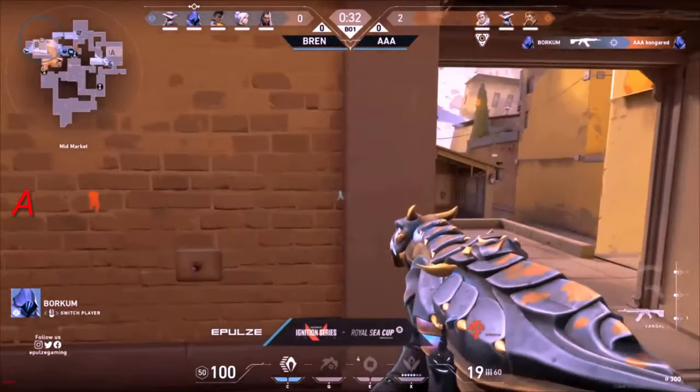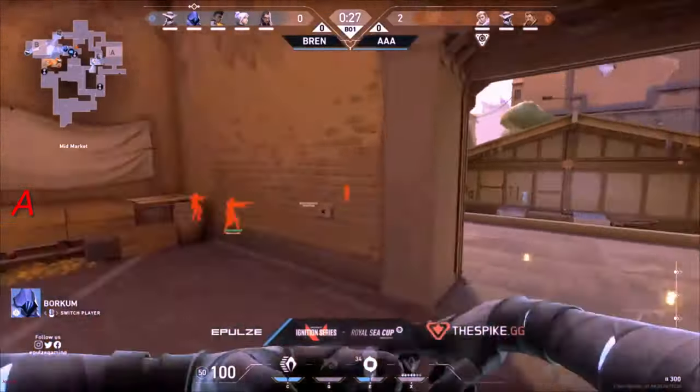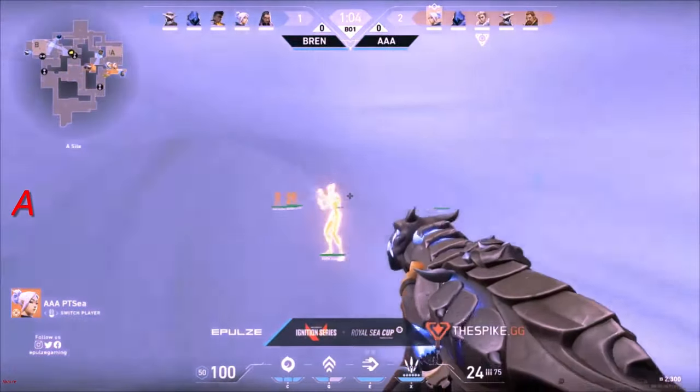Borkum takes him down. Some Omen action. Is it enough? They can't entry right now. Bren, like I say, they have the guns. They have the ability — not favoring going over to the B side after we saw such slow progress in the previous round.